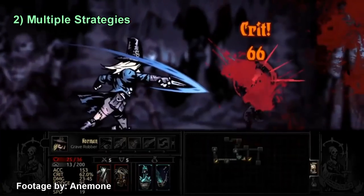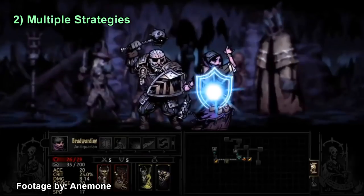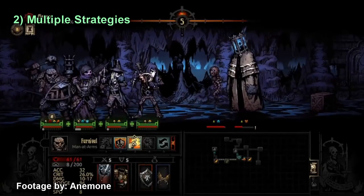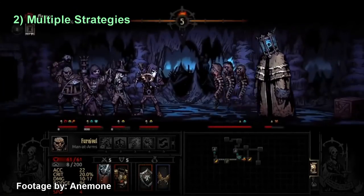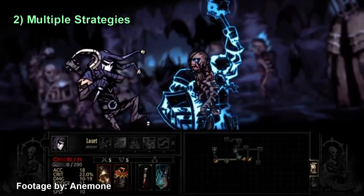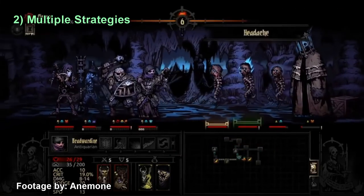Multiple strategies can win against the Collector. A heavy control team with multiple stuns — Plague Doctor's Blinding Gas, Yop, Hands from the Abyss, or Vestal's Dazzling Light — can keep things locked down. If you stun enemies every other turn they only act half as often, so it doesn't matter if the Collector heals for 18 if he's stunned every other turn and taking 40 damage. The fastest kills often come from teams that can stun him in rank one on turn one.